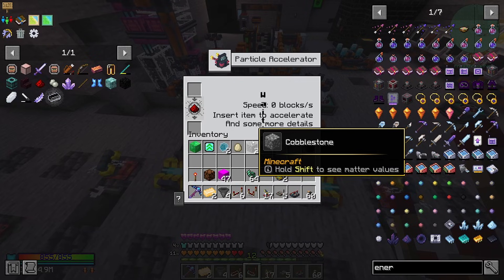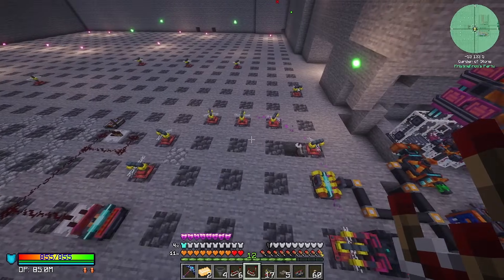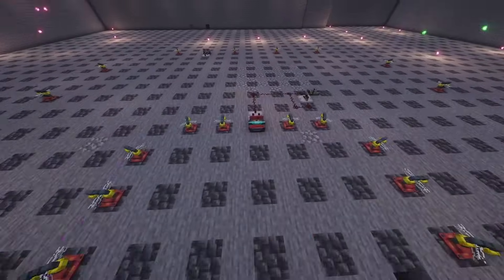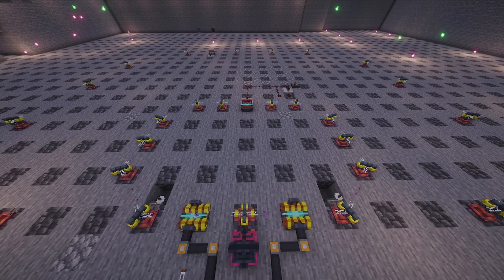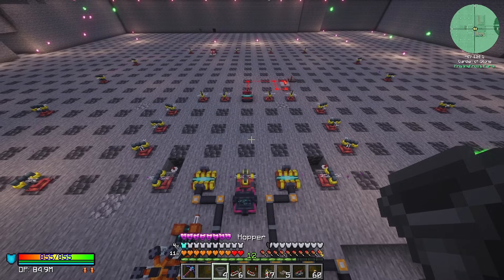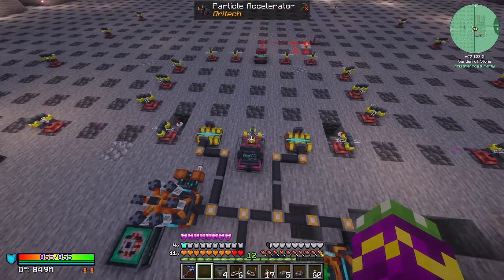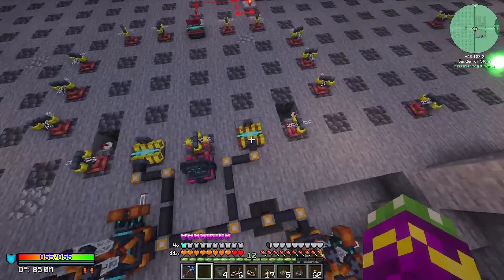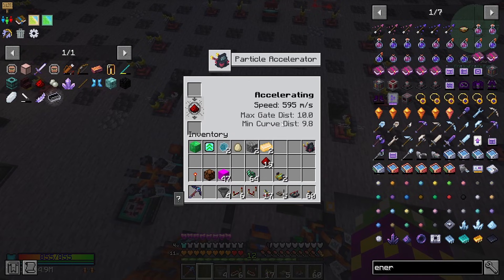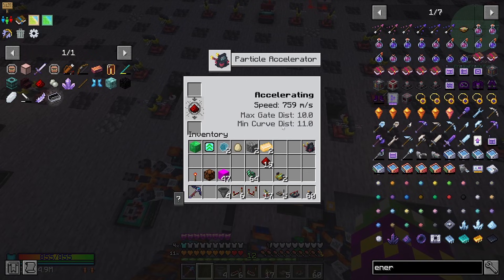Now if we throw in the particle, we can see if we've messed up on our count at all. It locked open and we are fine on the segment — it is now in the outer ring and we can see that it is accelerating. You can put more accelerators out here on the sides to keep this going faster. You don't want them on the inside because you don't want the middle one to accelerate too fast too soon. Now we can see what this outer ring is going to get us to before it escapes.